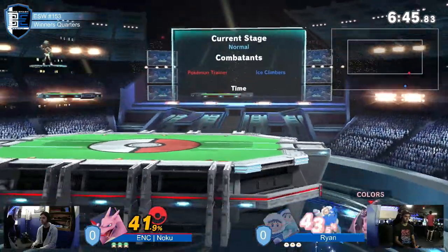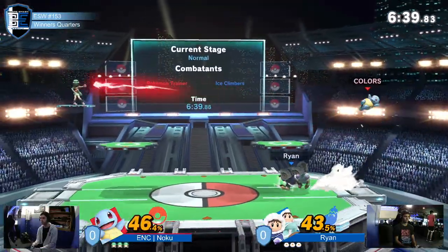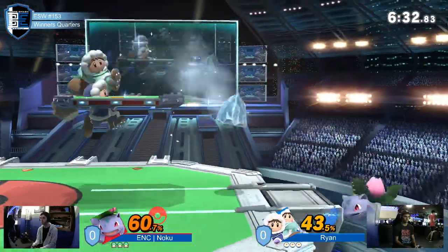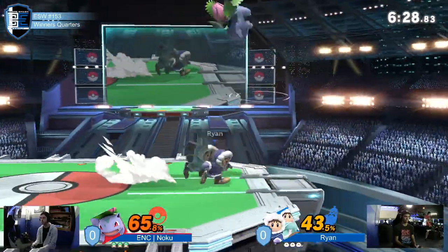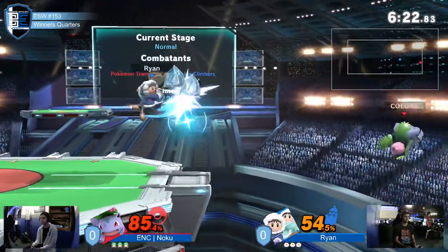But when you kill one of them... Side B. You don't see ICs very often, but it is good to see them — especially when he has as much control over them as he does. D-syncing very easily to just create a lot of pressure on Noku here.